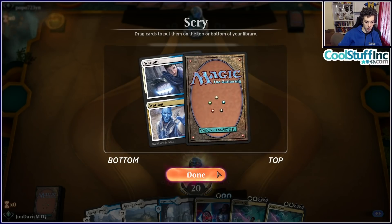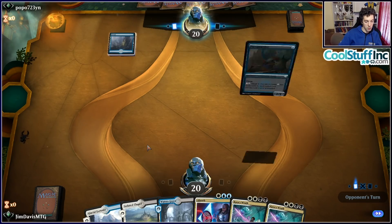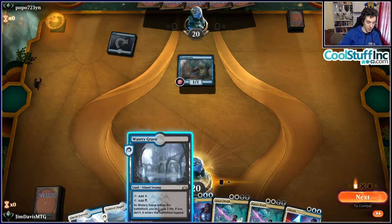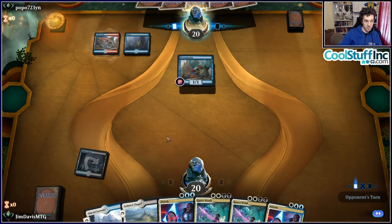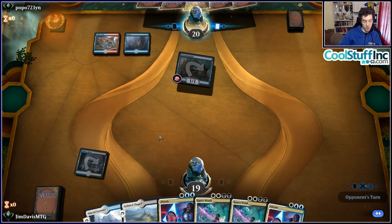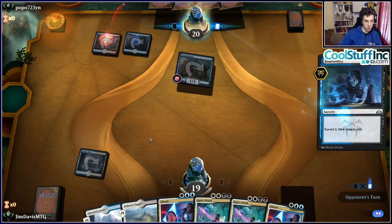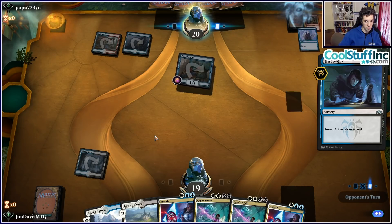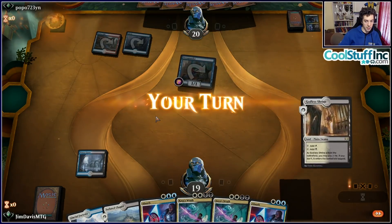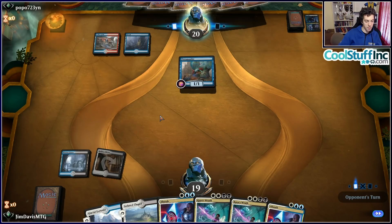We get to play History into History into Loxodon and Shalai — big stuff. The opponent is on Golgari and has Cast Down, but we power out Venerated Loxodon which just adds a casual nine power to the board for free. Not too bad. Next turn we attack with all our large creatures. We're in great shape.